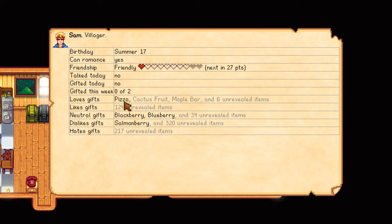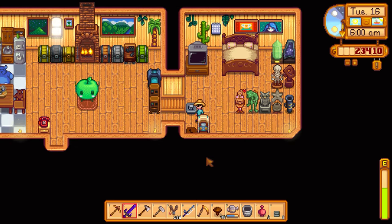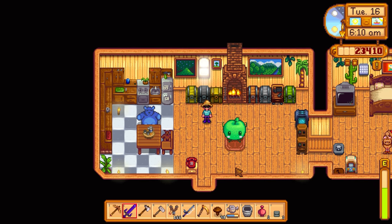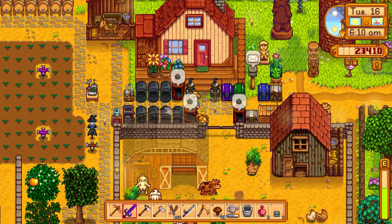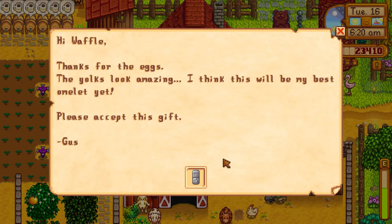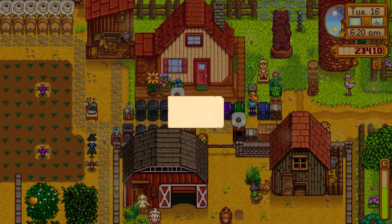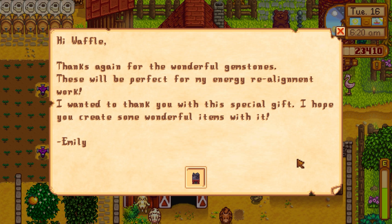We missed Alex's birthday two episodes ago. Sam's birthday is tomorrow — we know he likes pizza and Shane actually sent us a pizza in the mail, so we'll give him that. In the morning mail: 'Hi Waffle, thanks for the eggs — the yolks look amazing. This will be my best omelet yet. Please accept this gift.' Gus sent us a mini fridge! It lets us store additional cooking ingredients.